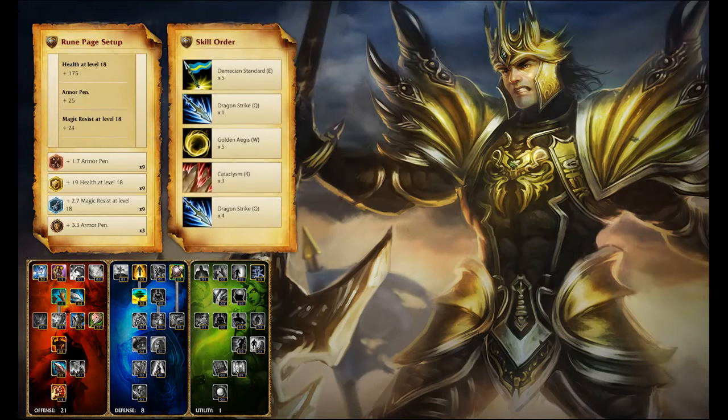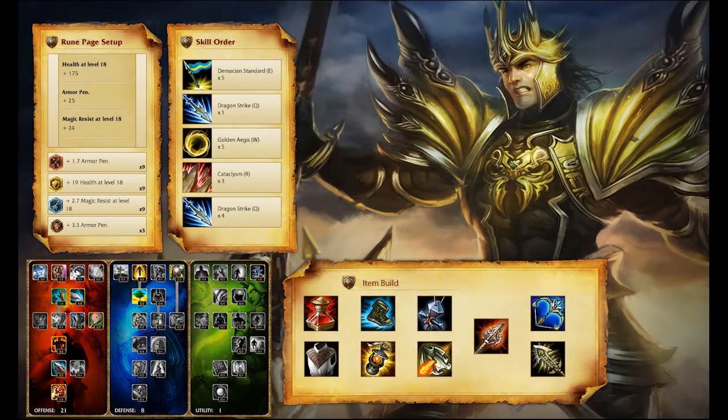For skills, you want to max Demacian Standard as soon as possible, with 1 point early in Dragon Strike, and then maxing Golden Aegis. Item-wise, I start out with Cloth Armor and 5 health potions. I turn the Cloth Armor into Wriggle's Lantern, and grab Mercury Treads in most cases. From there you need to assess the enemy team. Typically I take both Sunfire Cape and Banshee's Veil, though in the game shown here, the lack of physical damage on the enemy team made me take Frozen Mallet instead of Sunfire. Afterwards, building Atma's Impaler, Infinity Edge, and finally selling Wriggle's Lantern for Last Whisper will give you a ton of damage output. You typically won't get to those last two items, but just the damage from Atma's will make you a large threat.